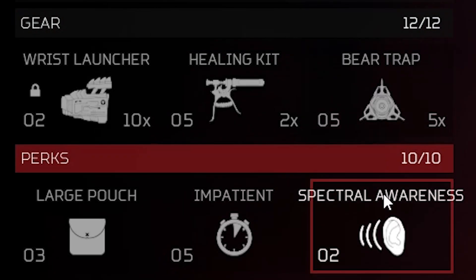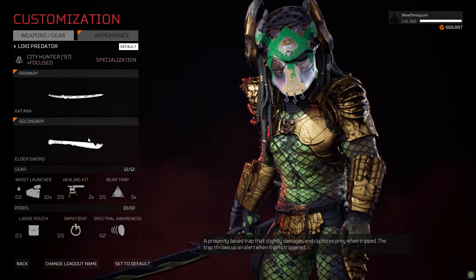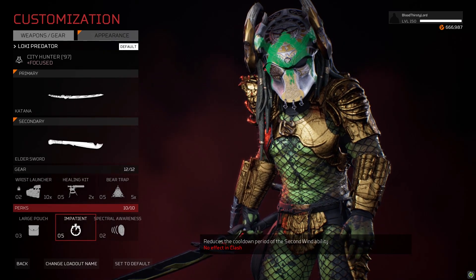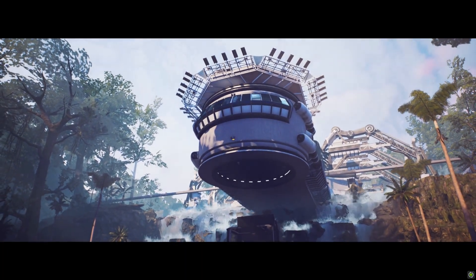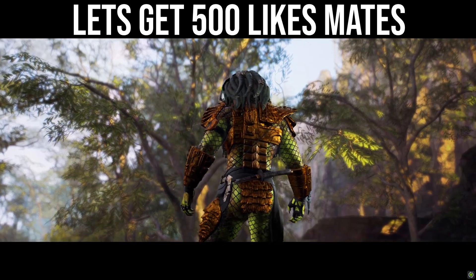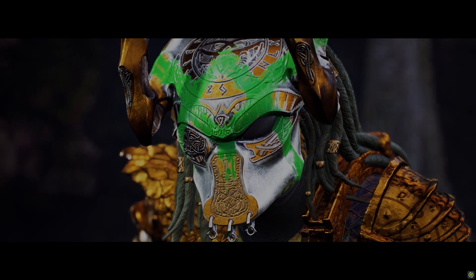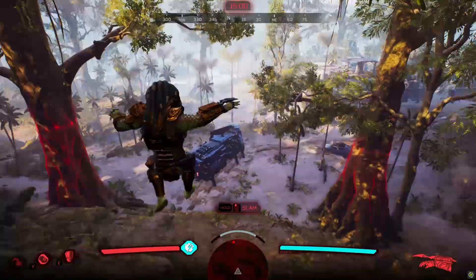Perks are Large Pouch, Impatient, and Spectral Awareness, which creates large sound indicators while in Vision Mode. Since this build is going to be using the Vision, let's see what benefits we gain out of the gameplay with the Loki Predator. This is going to be so much fun. We're jumping onto the map Headquarters as the Loki Predator. If you mates are excited, make sure to hit that like button — the goal for today is 500 likes. Road to 100k subscribers!